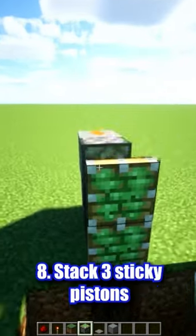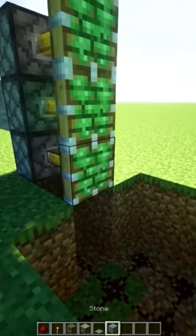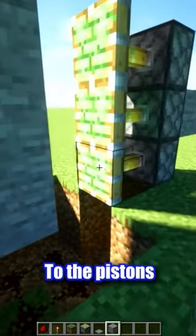Stack 3 sticky pistons on both sides. Add any block of your choice to the pistons. This will be your door.